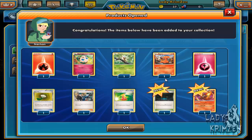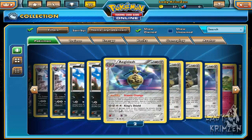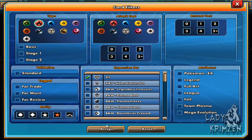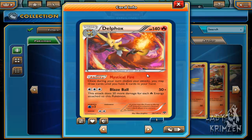We have Fire Energy, Jigglypuff, Weedle, Slugma, Spire, Fairy Energy, Hard Charm, Cassius, Super Potion - sweet, another stadium card - and a card I don't recognise. I'm quickly looking it up because I don't remember that in the set and I don't remember anyone evolving into that. It's a fire type... it's Delphox! I didn't see that coming - I thought it looked like a Charmeleon tail.